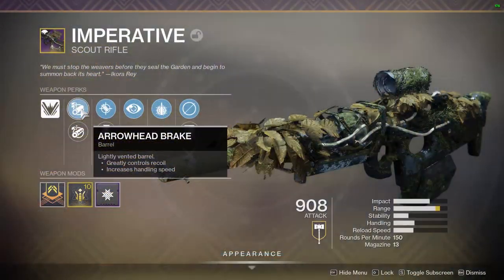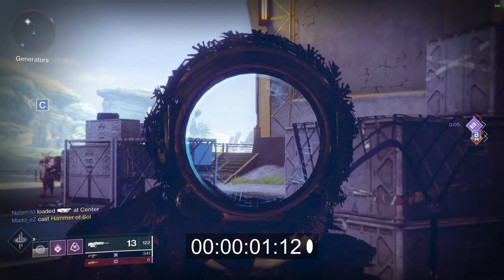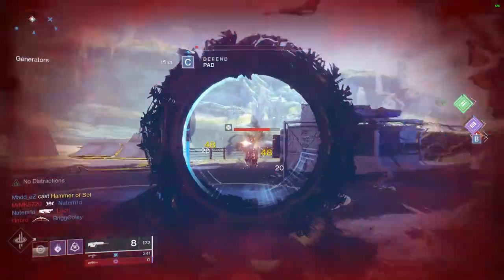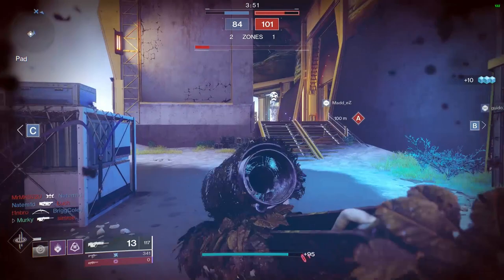Moving on, we also have Arrowhead Break for our barrel perk. Not necessarily the perk of choice, as the rate of fire on this scout rifle is not like it's just jumping out of your hands, so we don't necessarily need a bunch of recoil direction thrown on this weapon to make it more vertical. I mainly just chose it because Chamber Compensator underneath it really hurt our handling. And if there's one thing you could say about all 150 RPM scouts, handling can feel very, very poor on them, so if there's any way to combat that slow handling speed, I would definitely take that option in your barrel perks.